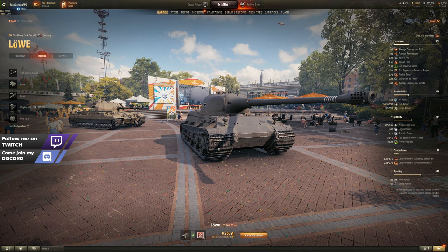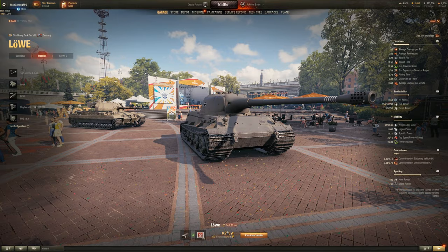So today's first affair is the Lava. Now this tank is one of the oldest tanks in the game and it's usually retailing for around about 12,000 gold. So as you can tell, for 8,750 you're getting a pretty good deal.